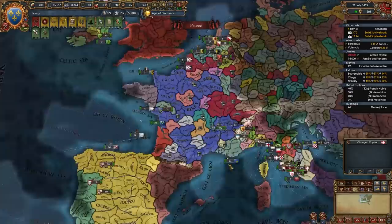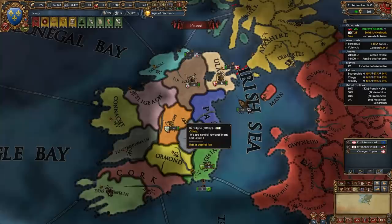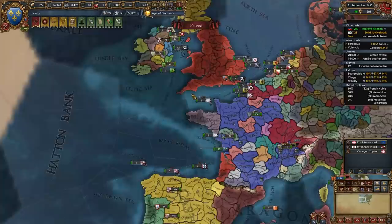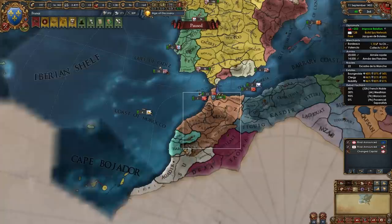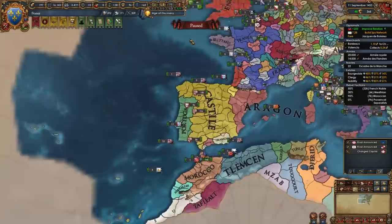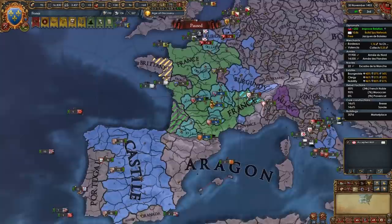Now choose another expansion route. Once you've gotten claims on most nations surrounding the Pale in Ireland — I've gotten claims on four nations — you're going to release the nation of Meath from Dublin. We now have a subject in Ireland which we'll feed all of Ireland to. At this point after fighting in France, you can choose to expand south into the Maghreb or north into Ireland. I'm going for Ireland first, which is a bit easier than fighting Morocco at this stage, though you can defeat Morocco easily as long as they're not allied to the Ottomans.